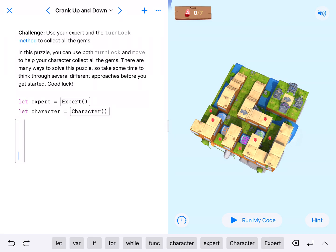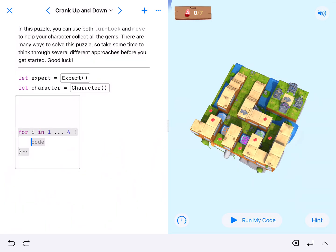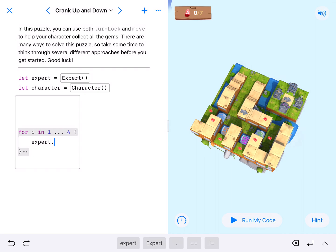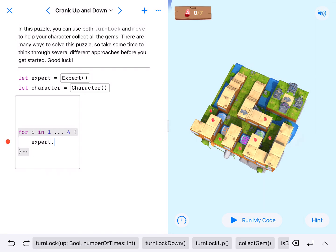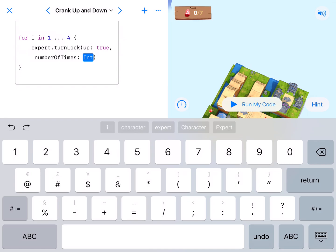Taking a look at this, my expert is going to turn four locks — four locks, four platforms, for loop, four times. So I'll use a for loop, and in here I'm going to get my expert to use the turnLock function with two parameters. The first parameter is 'up' and we want it to be true, so that's going to be our argument, and it's going to go up four times.